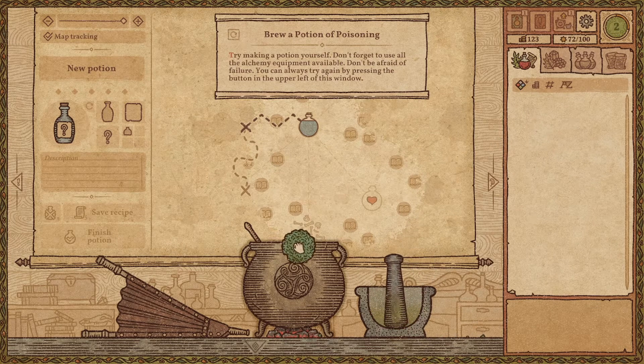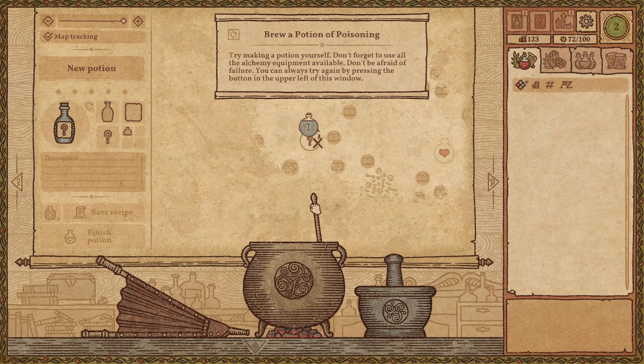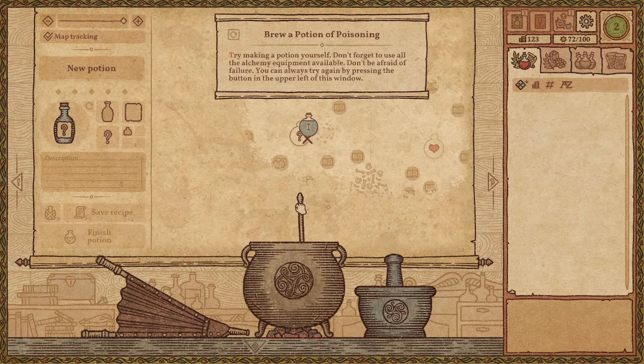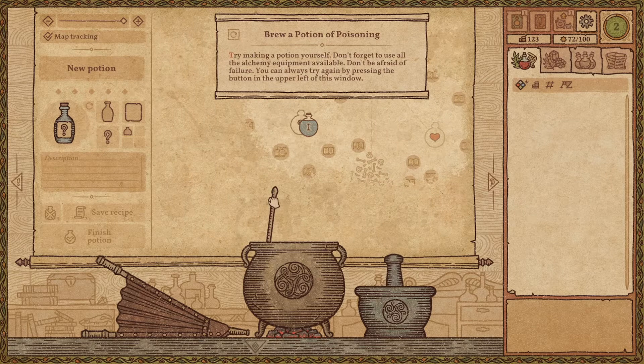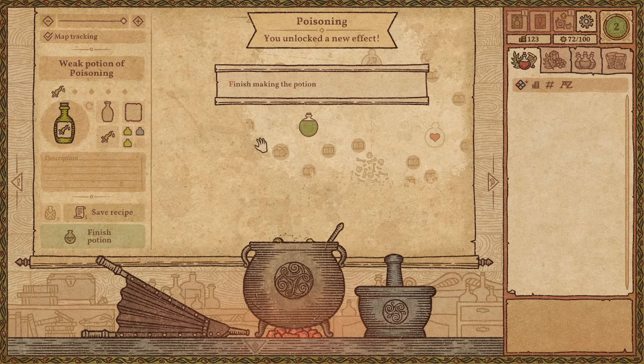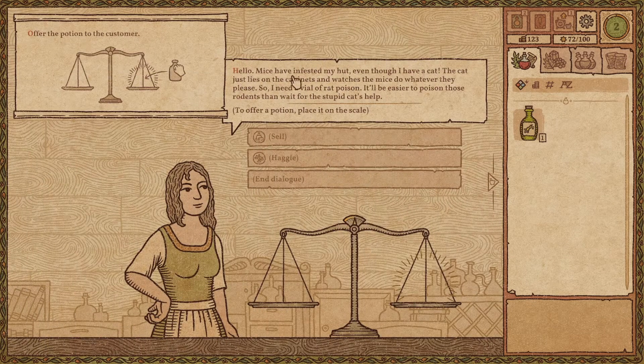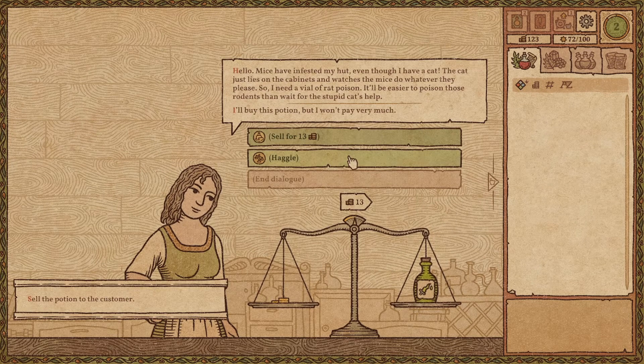Everything has to be ground. Now let's use the spoon, and we try to get a second level. We're unable, but okay, let's go. We have an amazing potion. Let's go to the shop. Put it here and we can haggle, of course, or sell it for 13 coins.